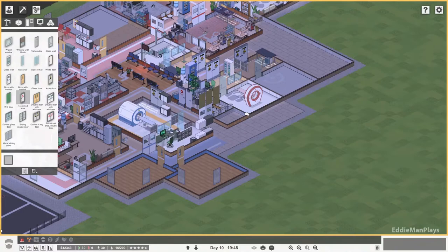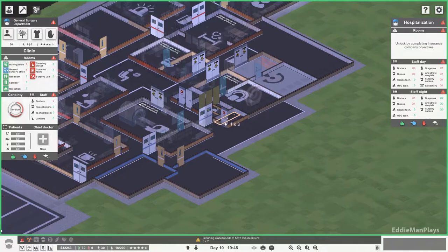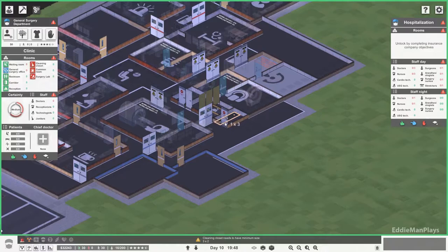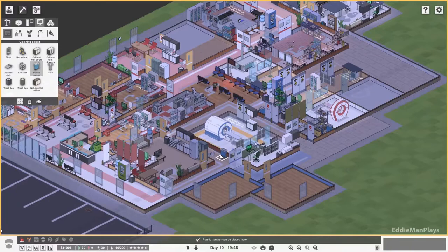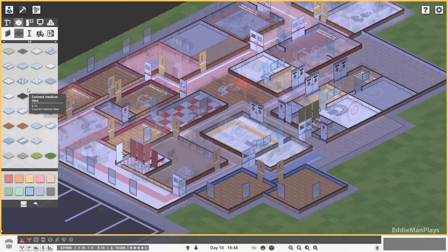Let's go back and do this cleaning closet before I totally forget. The cleaning closet requires a bunch of stuff — you need shelving, a bucket cart, and a plastic camper. Then the flooring just needs this. Perfect.